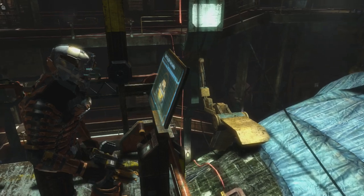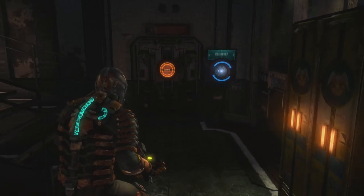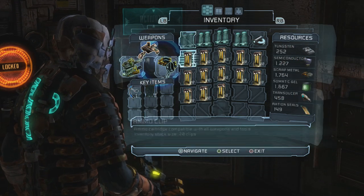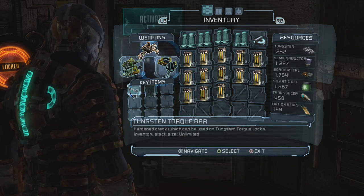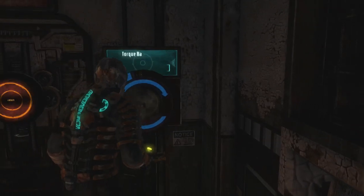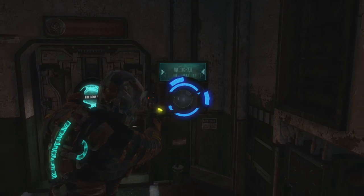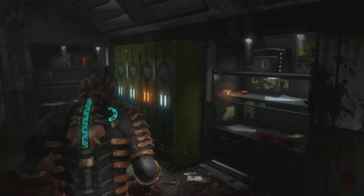I'll cut back to where I'm at the room. I've got the torque bar — you can see it in my inventory right there under key items. So there's the lock, you just pop it right in, do a quick click, and there you go, you're in the room.